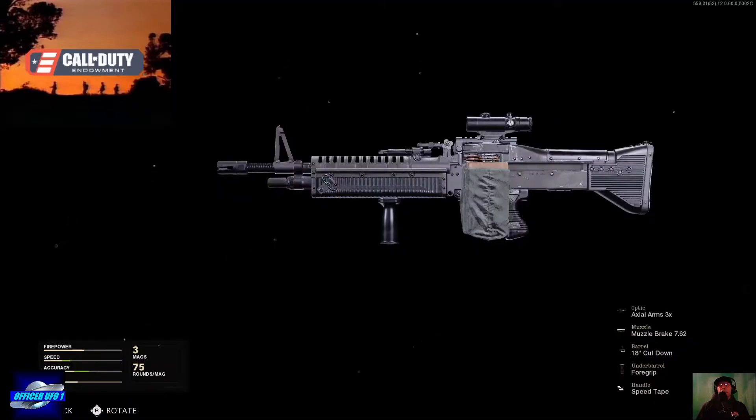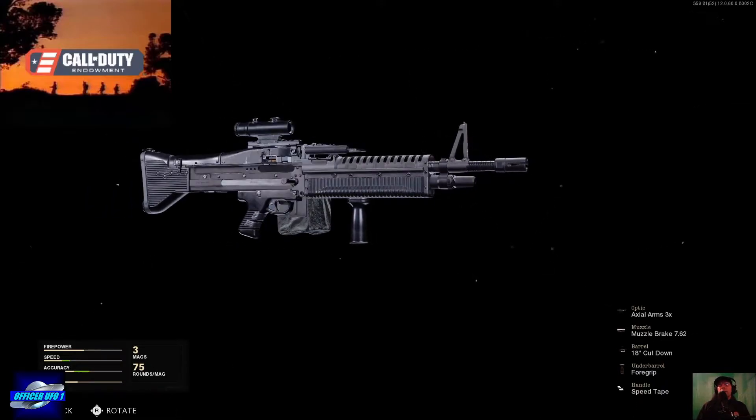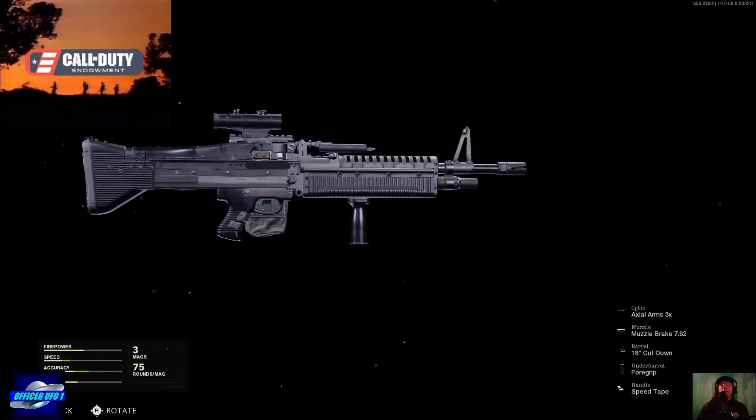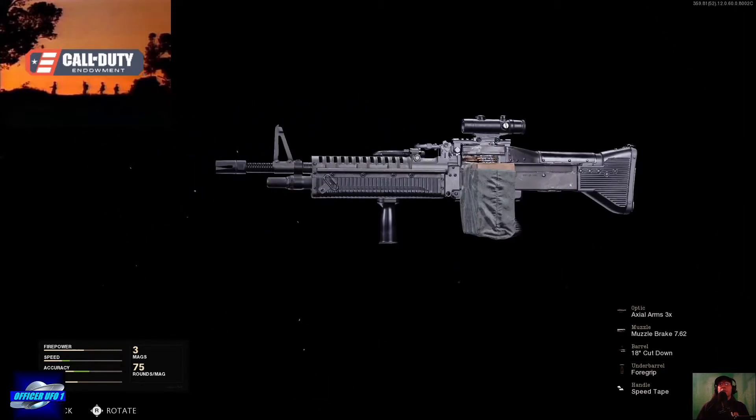Here's a look at the light machine gun, the M60. I recently switched to it after they nerfed the M16 — they made it a little bit weaker. It affected the range and reduced the firing rate. So I switched to this, and this is what you're going to be seeing me use.